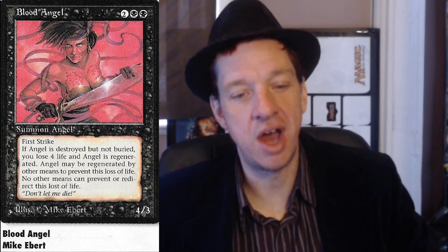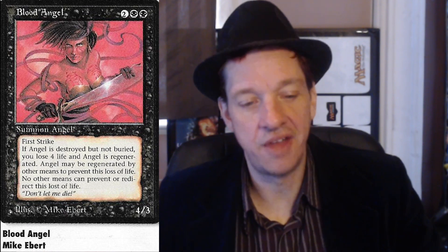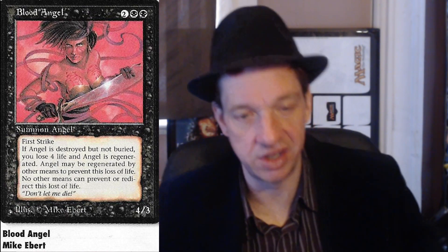Then we've got Blood Angel. This one's cool - four mana for a four-three first strike. If it's destroyed but not buried - and for those of you who don't know, buried means destroyed without possibility of regeneration - you lose four life and the angel is regenerated. Angel may be regenerated by other means to prevent this loss of life; no other means can prevent or redirect this loss of life. Basically you're paying life for regeneration. Nowadays they have much cleaner, less clunky wordings.